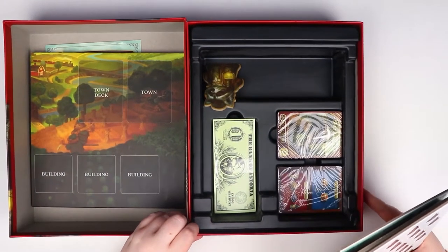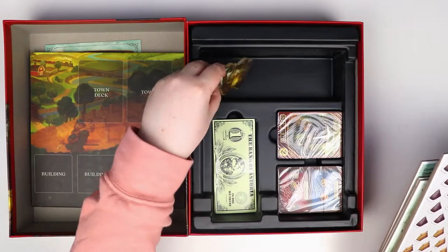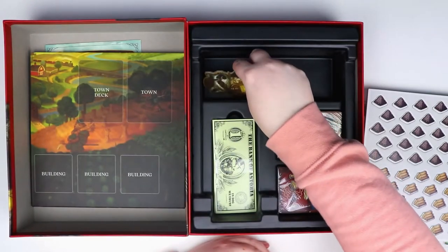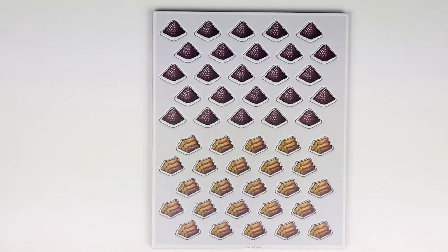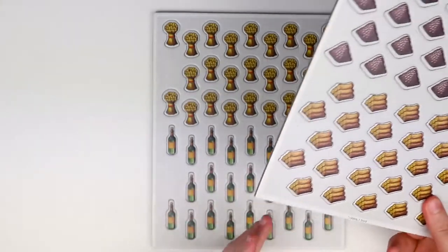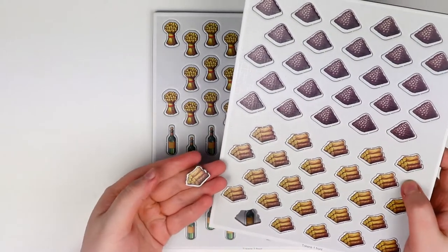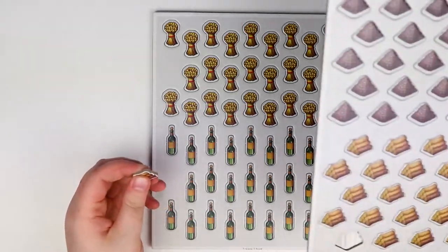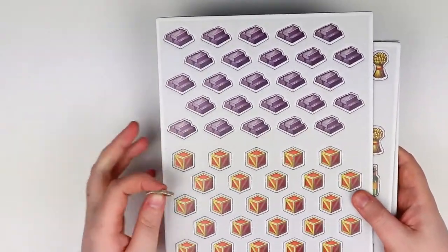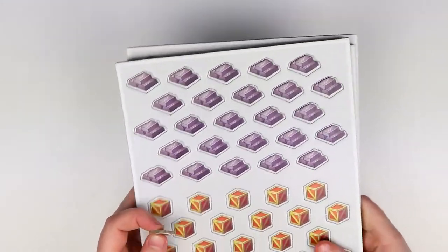Beneath the tokens there's a really nice insert with decks of cards and some money — oh my god, that money is nice. We've also got a first player marker — he's huge, look at him. So looking at the token sheets more closely, we have wheat, luxury goods, goods, and iron tokens. There seems to be a tray for them in the insert, but no bags. The building tiles are next — they're the same color as the top of the game board, with really thick cardboard, nice coloring, and easy-to-read iconography.